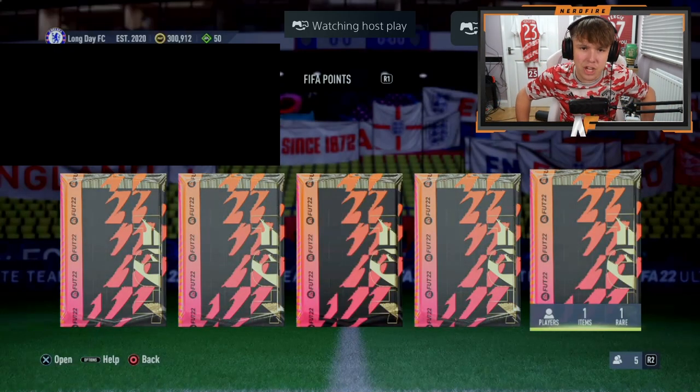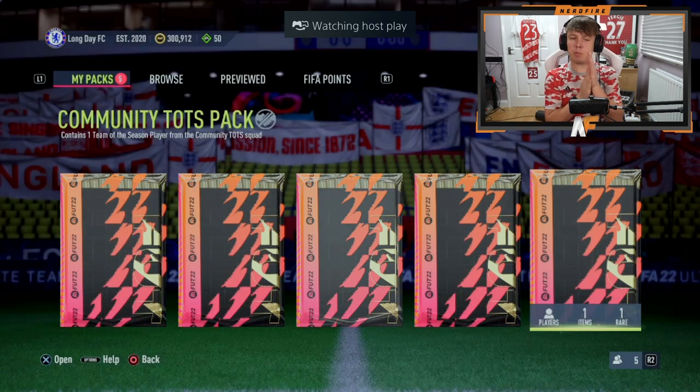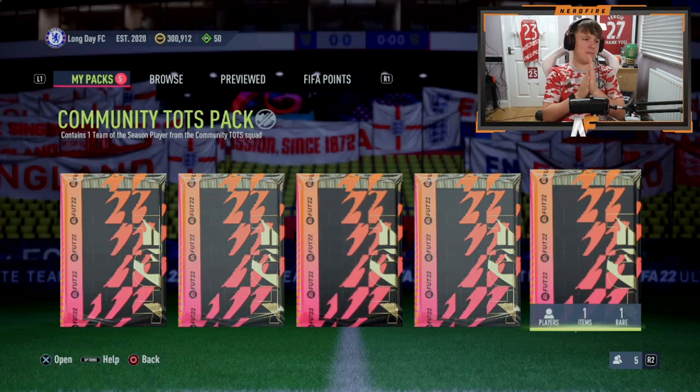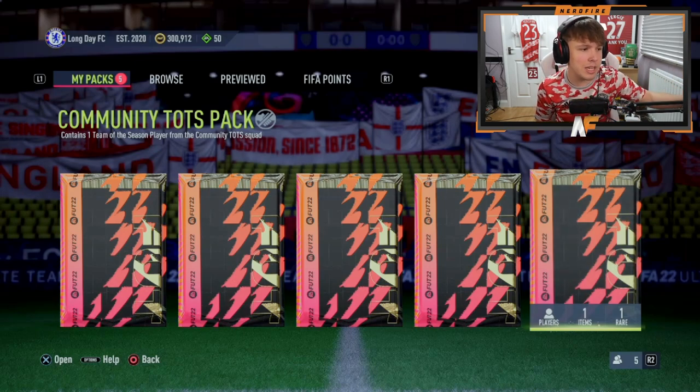Shout out to my very good friend Mr. Aaron Dench — number four for the Community Team of the Season packs. Best one to beat so far is Carrasco. Let's see — Fred the Red, a Suarez, a Zaha... I'm looking at the team right now. There'll be a Loris — even he's good, 150k for Loris. Something like that would be cool.